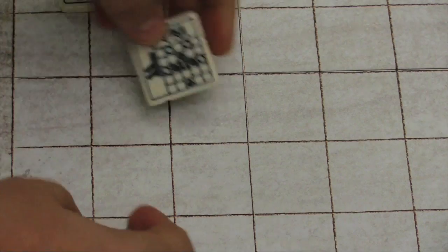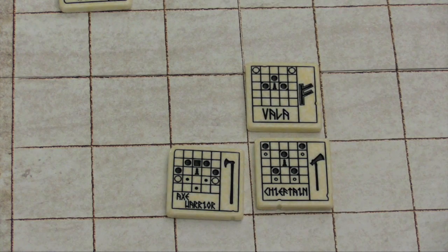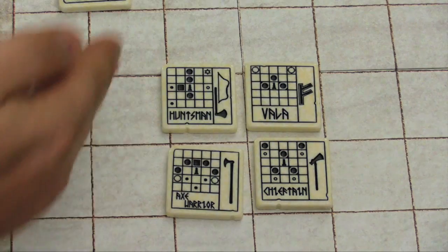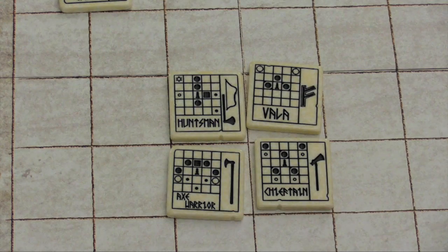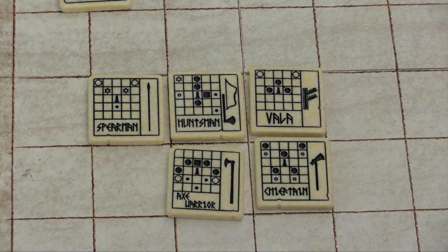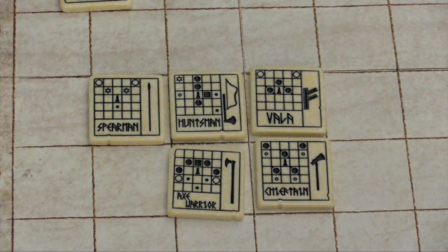Each piece has a very different style of moving. Whenever you bring a piece out, it always starts on one specific side, although a few pieces in this set can start on either side — you pick which side. For example, the Huntsman can start with a shot to the left, or on the other side. A star symbol means you can attack and remove a piece without actually moving yourself — like the Smearman, who can attack diagonally without moving. You keep going until you capture your opponent's Jarl, and when you do, you win.